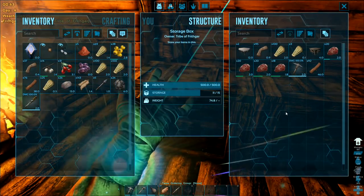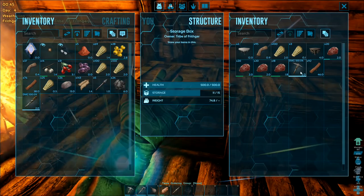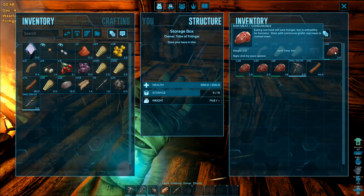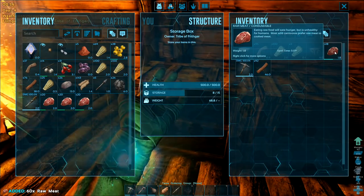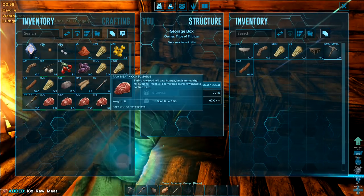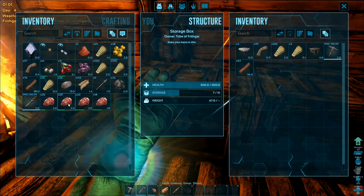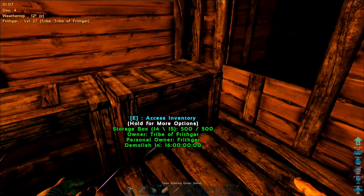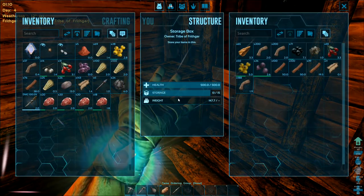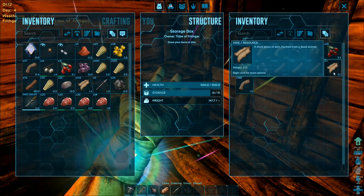But then if I look in here, I haven't actually got any spoiled meats in here. I'm going to take the meat back out again. Spoil time: five minutes, four minutes, three minutes. So we do have a spoil time on it — there is a spoil timer on it.